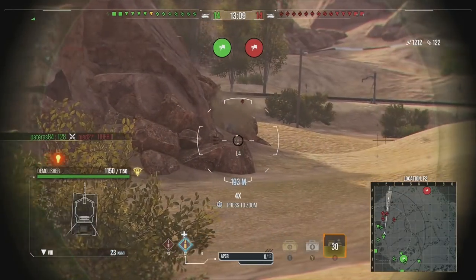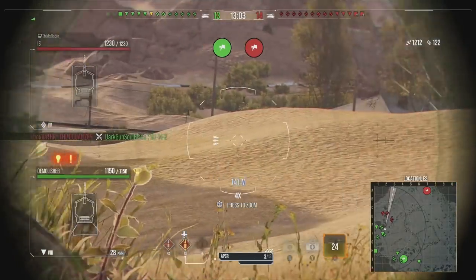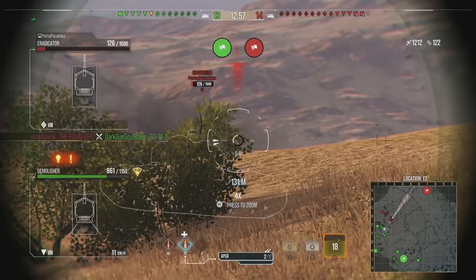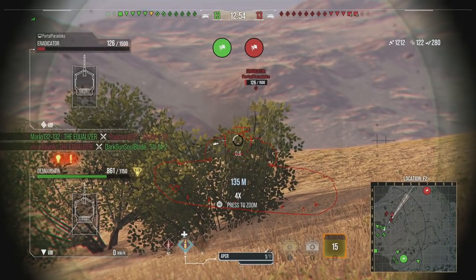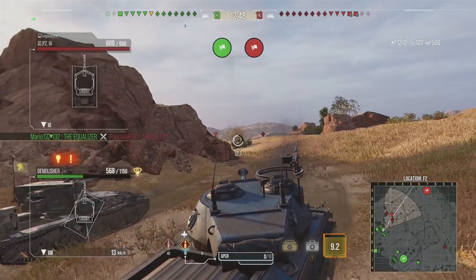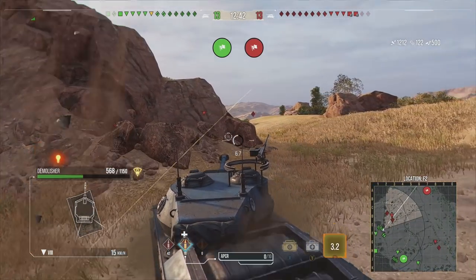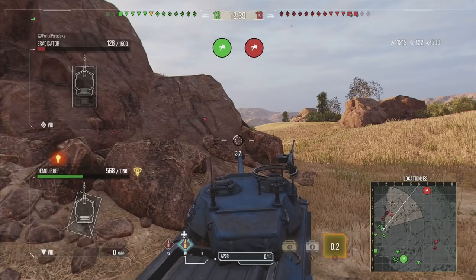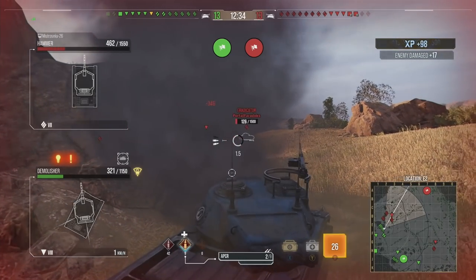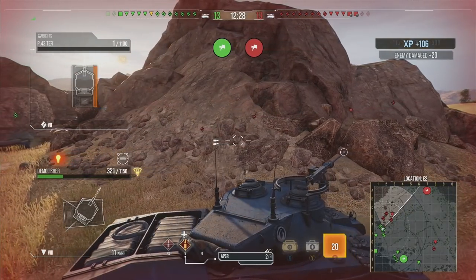A lot of the time I thought the Demolisher, being a T28, probably has no armor, so you'd be relying on the autoloading aspect. But honestly, the armor does actually work. You can see a few rounds bouncing off us — there are some rounds going into the cupola, which you can't really help, but if they don't aim properly at the cupolas on top, which are the weak point, it's pretty disgusting how well it holds up.